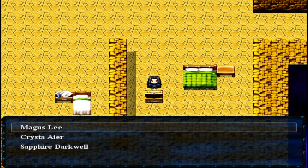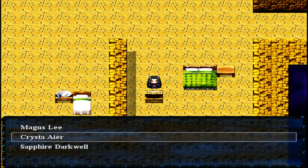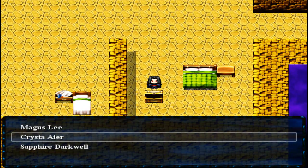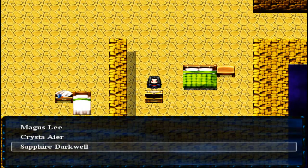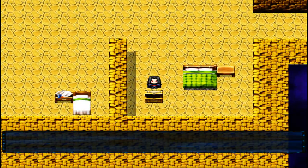I actually want to increase... how come I can't use this? How come I gotta choose between these three? I can't just choose Zeria, or Isis, or... I don't know, that's random. Magus it is.